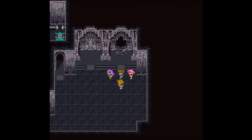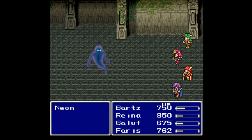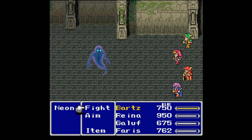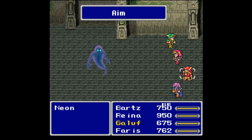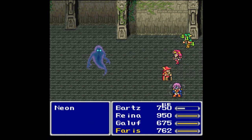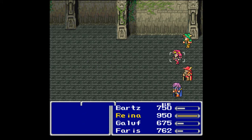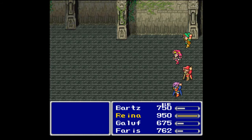Good luck to us — let's head in. We get into a fight with a Neon, of course there are new enemies here. Smack somebody upside the face — that's what Galuf is good for. Down it goes really quickly. We get 312 gil, 150 experience, and one ability point. Galuf has gained a job level and can now advance both level two white and black magic.